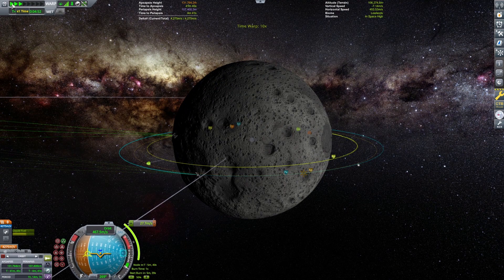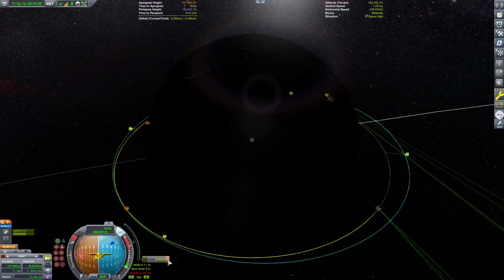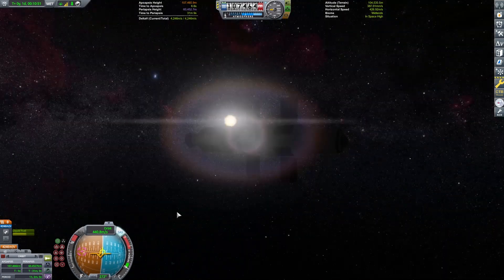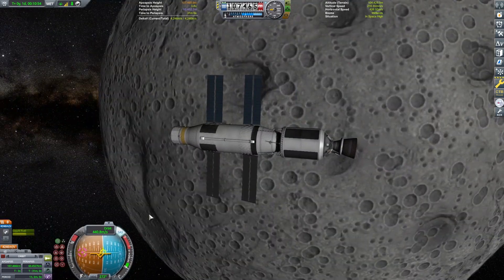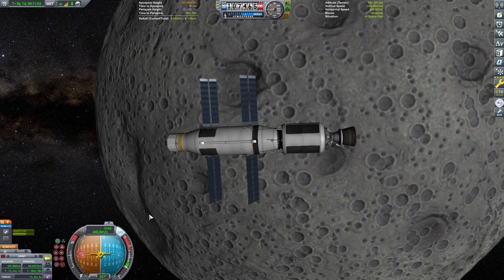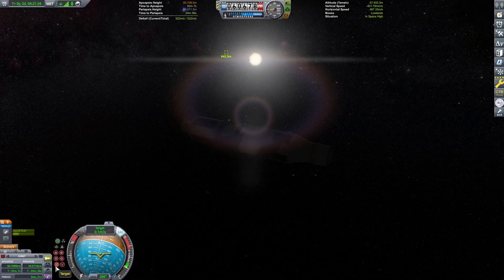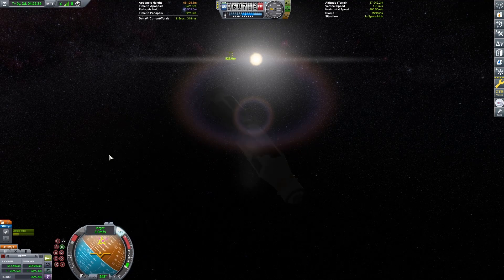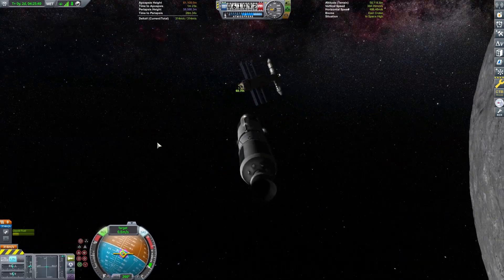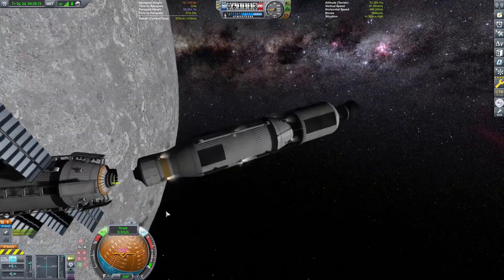If you guys haven't docked or rendezvoused before, please do not do it in Kerbin's orbit — it's very difficult, plus you have an atmosphere in Kerbin, so you cannot really go below about 65,000 meters safely. The atmosphere doesn't really start kicking up until about 50,000 meters. If you're going to teach yourself how to rendezvous or dock, I would absolutely recommend doing it on Minmus or the Mun. Minmus is smaller, easier, and doesn't require a whole bunch of delta-V.